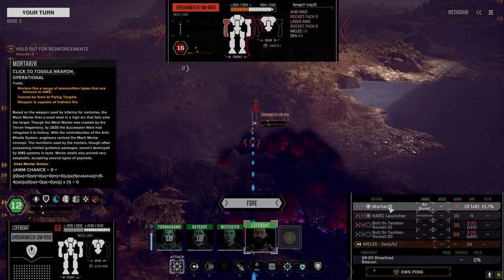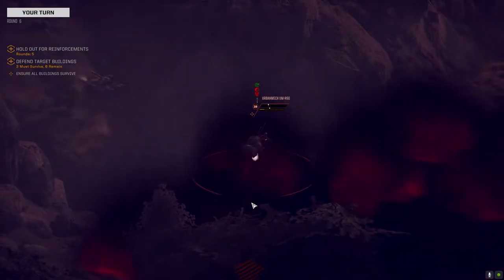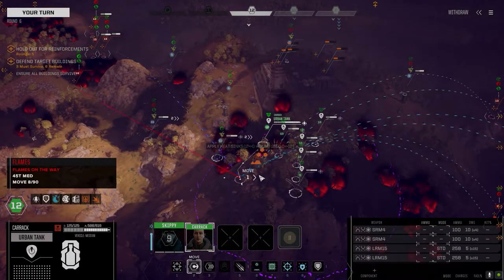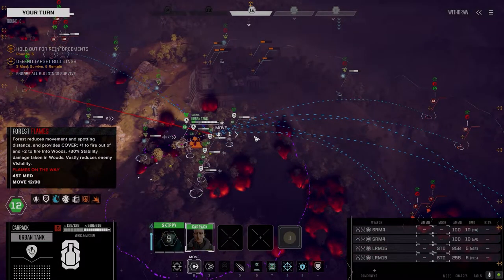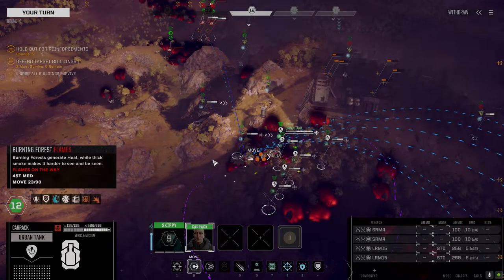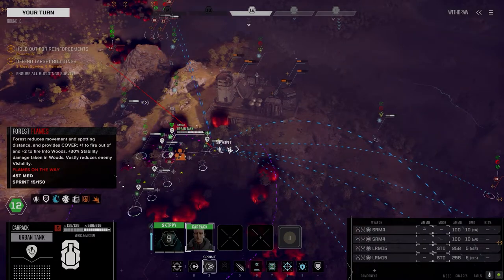Same idea — R60. Let's go airburst. That wasn't too bad. What turn are we at? We're on round six — we've got four more after this one. Seven, eight, nine, ten. So let's get up over here and get out of the fire.